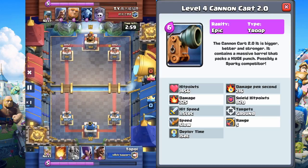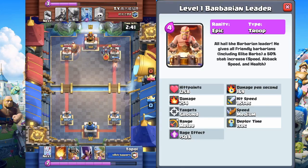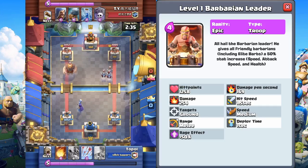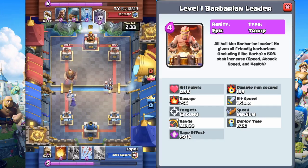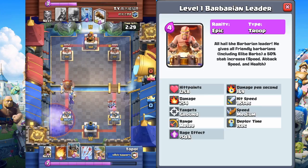Moving on to the next one — probably my favorite on the list. It's an Epic called the Barbarian Leader, 4 Elixir. The picture looks awesome. The description reads: all hail the Barbarian Leader. He gives all friendly Barbarians, including Elite Barbarians, a 50% stat increase — speed, attack speed, and health.